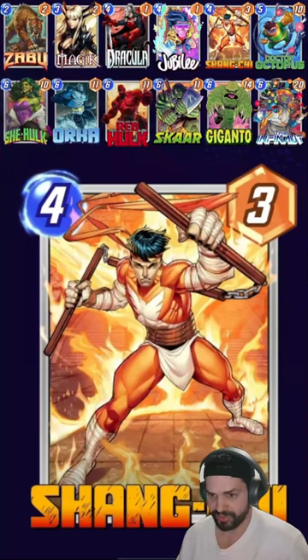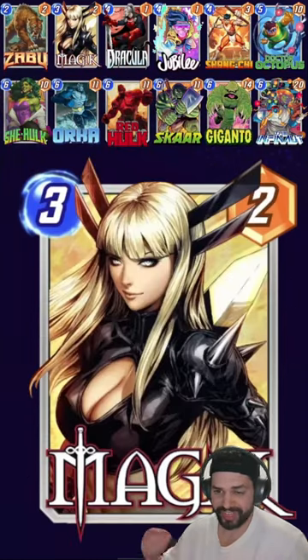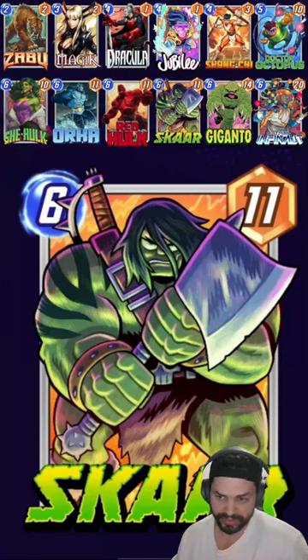Big swing turns on turn 6 to play both of them, and of course a lot of big boys to hit with Dracula and Jubilee. Magic extends the game so we can play another big boy, and Scar gets reduced a lot because of the big boys.